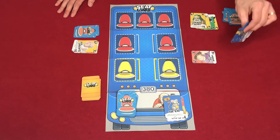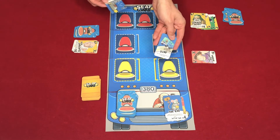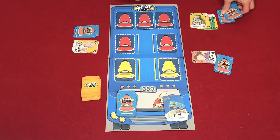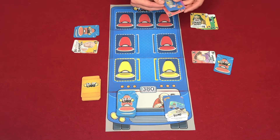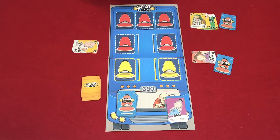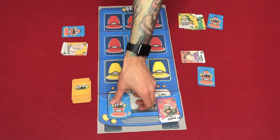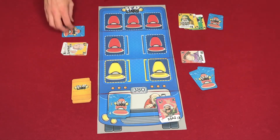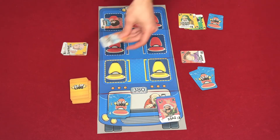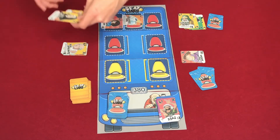Player two has nothing to score and the board is pretty empty. He plays the Bump event card, which says each opponent discards one card of their choice. I discard the baby, and the other player discards DJ D-Bag. Player two draws two cards. Player three plays Emma Queen, places an item card due to the orange square, then draws two additional cards.